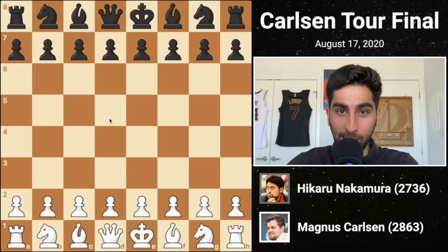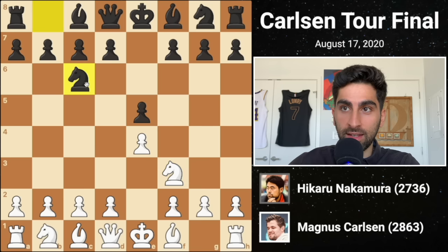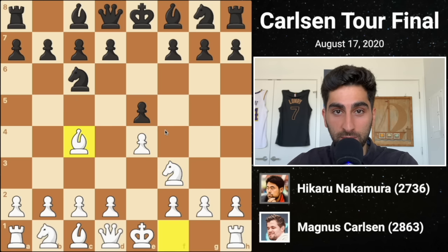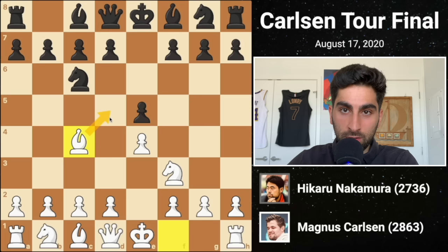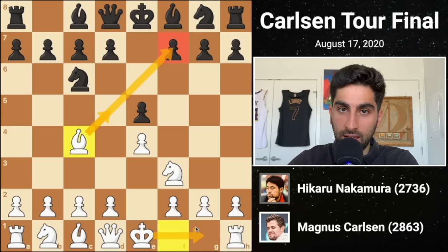The first opponent is the American Grandmaster Hikaru Nakamura. Magnus starts e4, and after e5, Nf3 attacking the pawn, Nc6 defending, and Bc4 we enter the Italian game. With this opening choice, white controls the center, attacks the vulnerable f7 square, and prepares to castle.